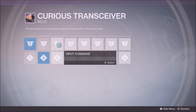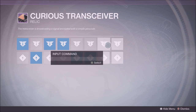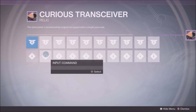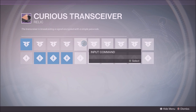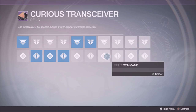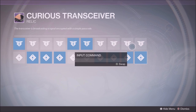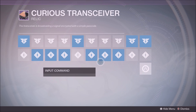You have to do four codes. These codes resemble the four waves you fight before you kill the knight in the first Firewall strike. It spawns Hive and Fallen, and the code is in the order of which spawns first. Hive resembles up and Fallen resembles down. So it tells you the order of the second, third, and fourth waves — Hive, Fallen, Hive, Fallen. It's so cool how that works.